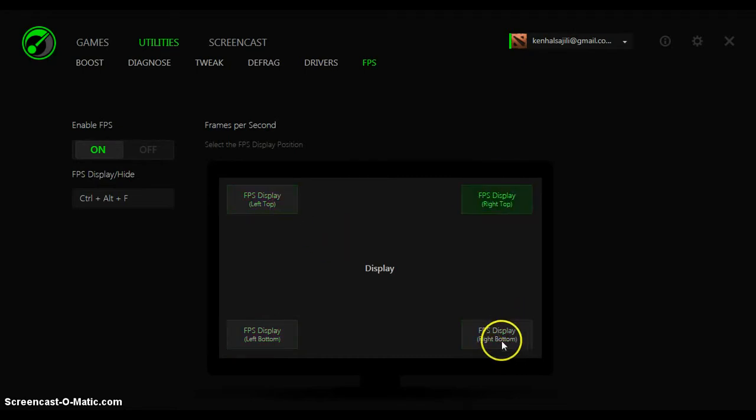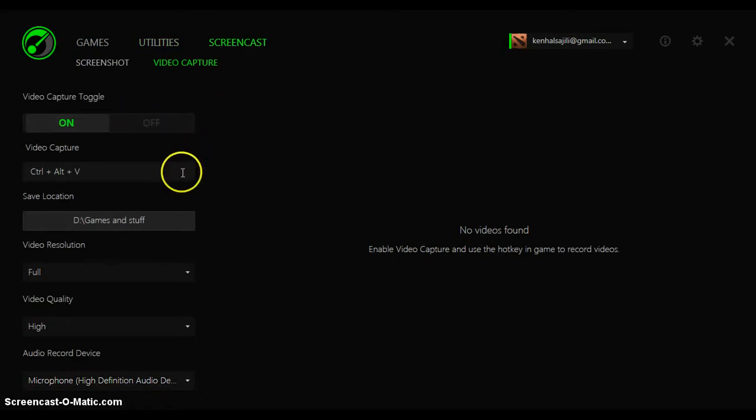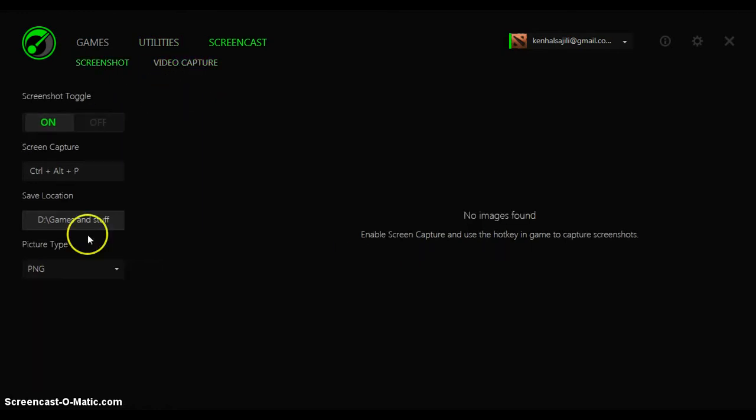So here you can choose where to put the position. I prefer to put it on the top right, because when I play Dota it doesn't bother me while playing. So let's go to Screencast — you can screen capture and video capture by just activating these shortcut keys.